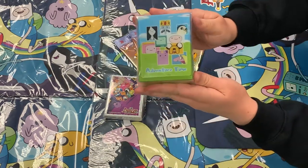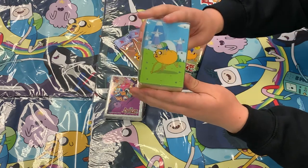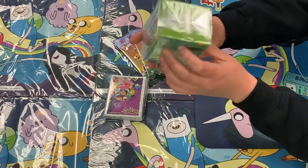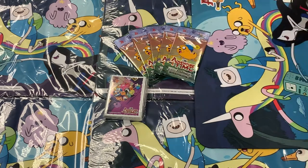Alright, so the deck box — I don't know how well you can see that — but there's the front, the side, and then Jake, BMO on the back, pretty cute. And then Marceline and Bubblegum right there on the side. And the bottom just has some Cartoon Network stuff on the top right there. So cute.